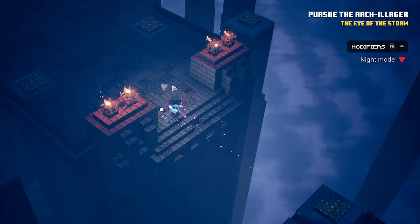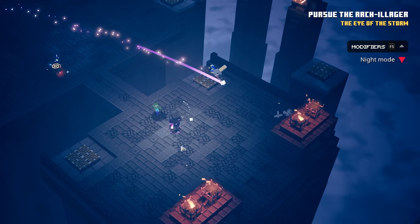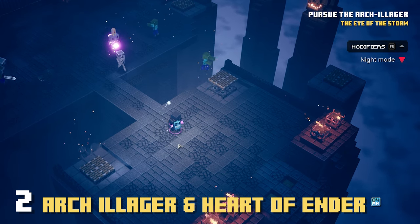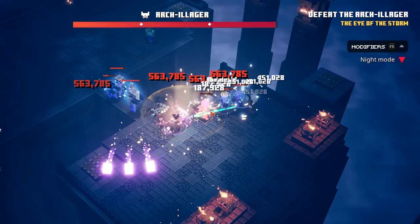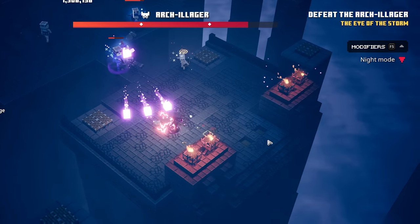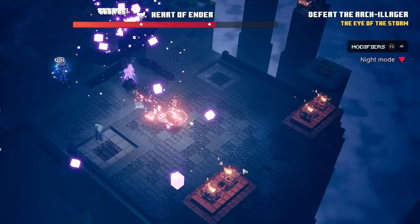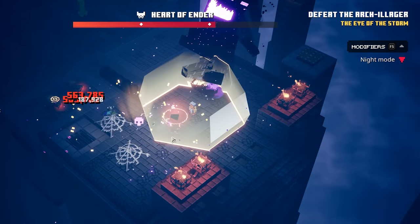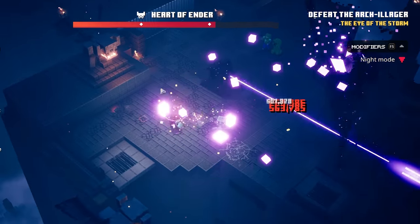On number 2 — and this was very difficult to decide — second spot goes to the Arc Illager and the Heart of Ender from the Obsidian Pinnacle, the final mainland mission. At the beginning the Arc Illager's casual form isn't very scary — he just spawns pillagers with crossbows — but after you take him down he transforms into the Heart of Ender, one of the craziest and most scary bosses in the entire game. If you get caught in the Ender flames or his lasers your HP will melt away in milliseconds and you'll lose lives very quickly.